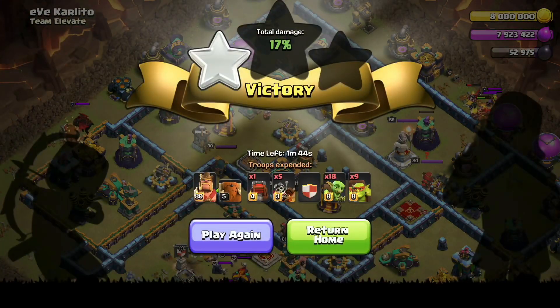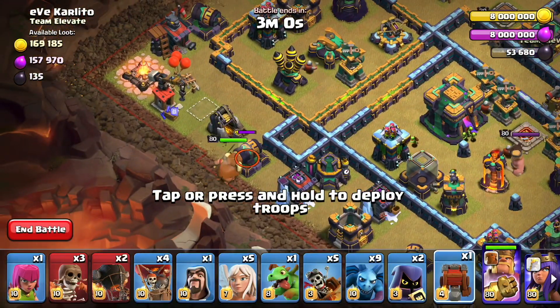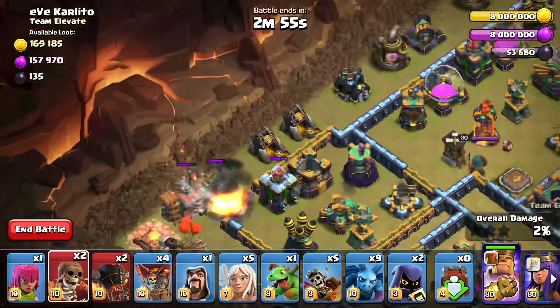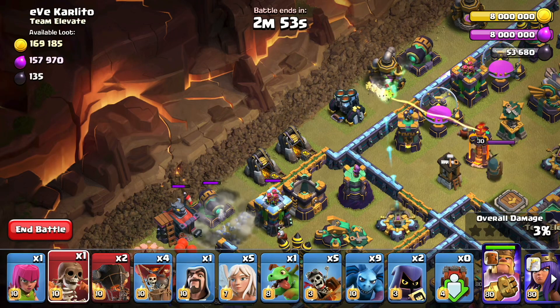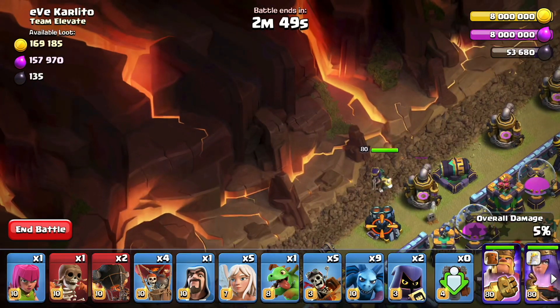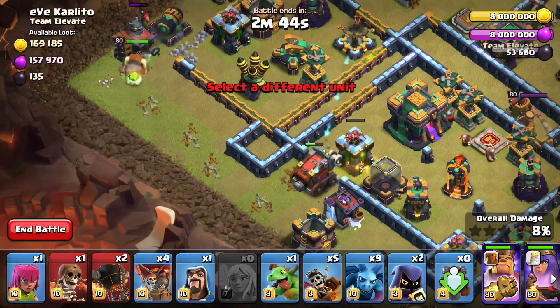So we're going to go ahead and actually make the attack now. Here we go — we're going to deploy the barbarian king, drop the wall wrecker, and we're going to proactively super wall break to get the queen to step up into that compartment. We're going to deploy the archer queen along with our healers, and at this point we wait.